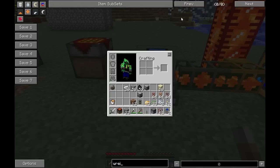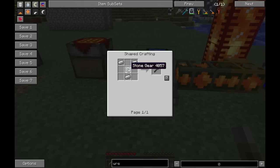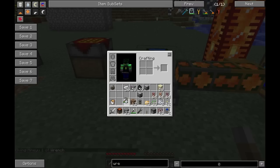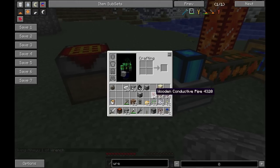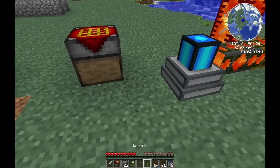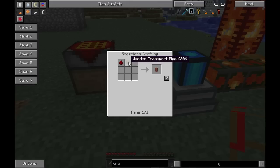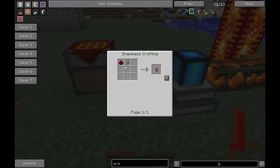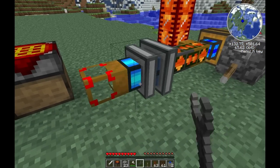I need to change the direction of the engine, so I need a wrench. The wrench is made from three iron ingots and a stone gear in the middle. It's really useful for switching around pipes and machines. I'll attach a conductive pipe next to it — conductive pipe carries electricity. A regular wooden transport pipe is two wood planks and a glass block, and if you craft it with redstone it becomes conductive. Once the conductive pipe is attached, I hit the machine with the wrench and it changes directions.